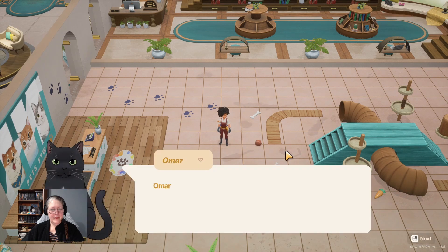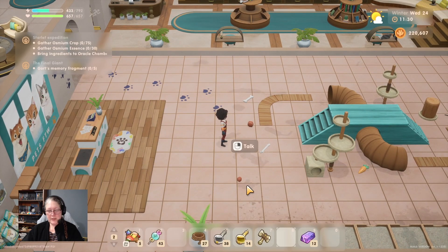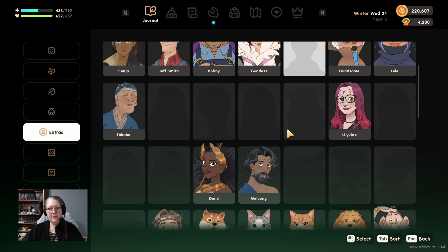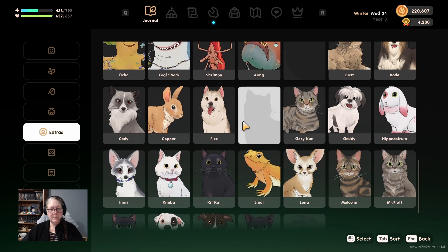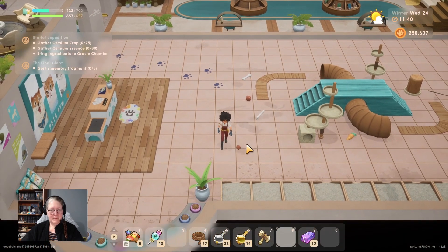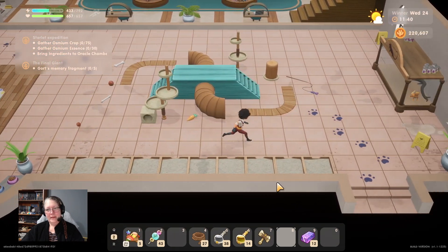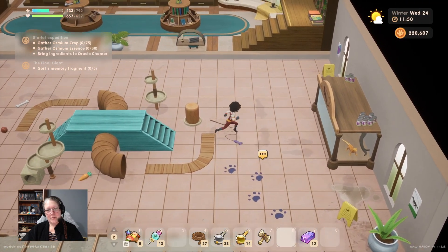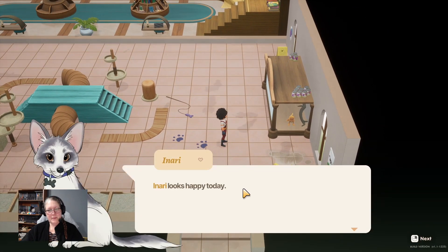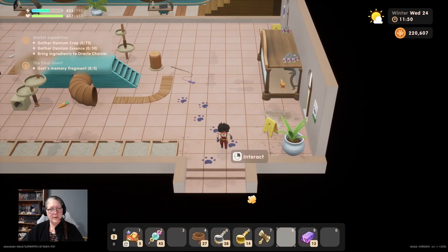Kit Kat looks happy, Omar looks happy, Fizz looks happy. Going into the journal down to extras - we're missing one pet, a cat, so I need to go find it. The pets aren't loading in at the moment. Luna looks happy, Spikeadoo is busy, Inari looks happy, and Cody looks happy. Let's see if we can find a kitty cat outside.